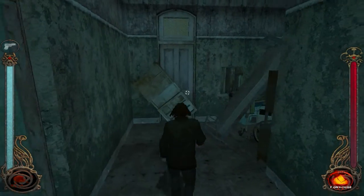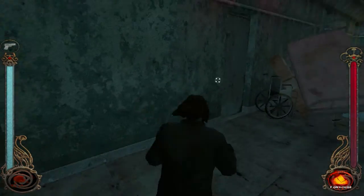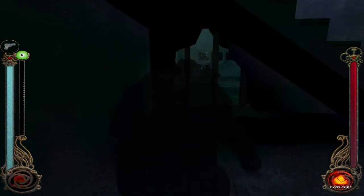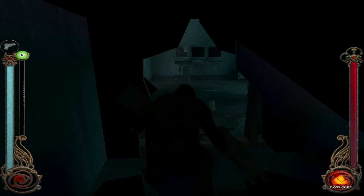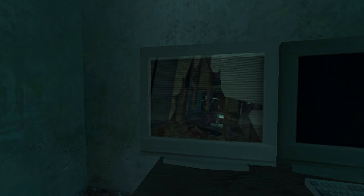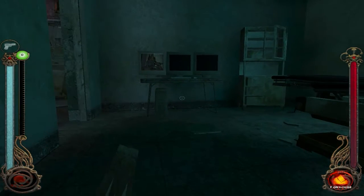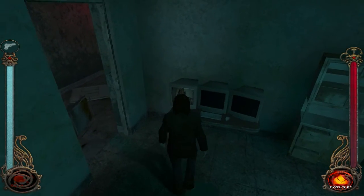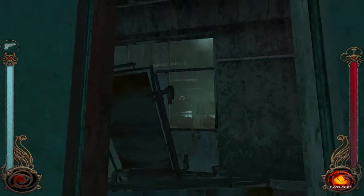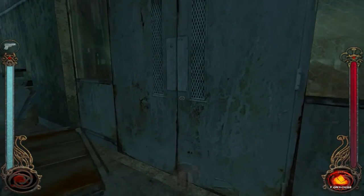He said it was downstairs, right? Okay, this is blocked, so I can't get through here. I'm gonna have to take this stairwell. Anything under here? Here we go. Let me through. There we go. Whoa, what? Somebody's getting dragged away by something. Let's check this out. Get out of my way. There we go. Are we supposed to go this way? Yep.